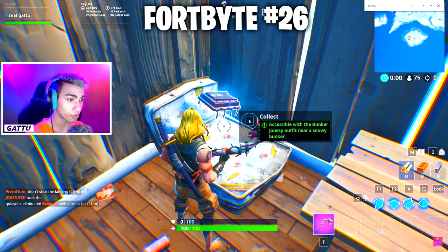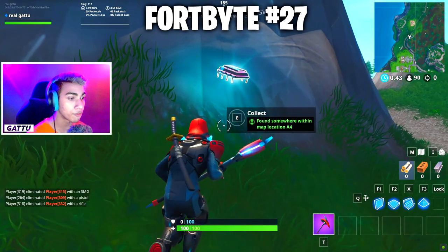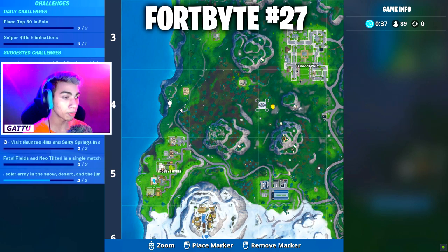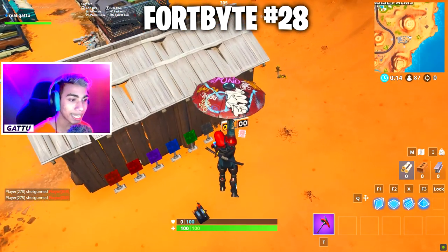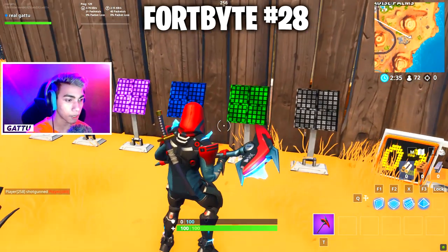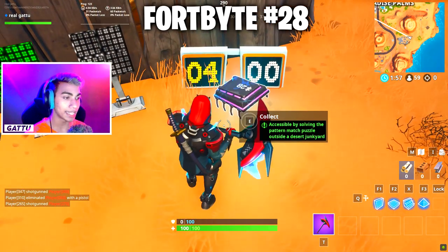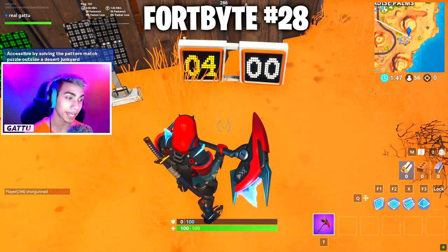Fortbyte number 27 is found somewhere within map location A4 — it spawns anywhere in the A4 area. Fortbyte number 28 is accessible by solving the pattern match puzzle outside a junkyard desert — memorize the pattern, hit those colors with your pickaxe in the correct sequence, and the Fortbyte gets unlocked. Fortbyte number 29 is found underneath the tree in Crack Shot's cabin, right next to a Christmas tree.